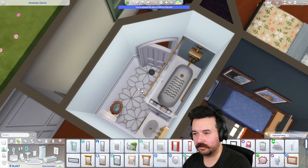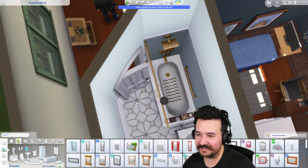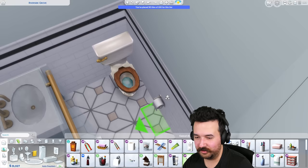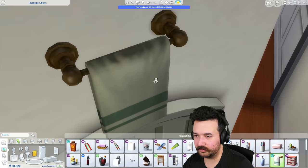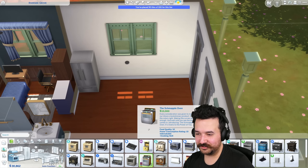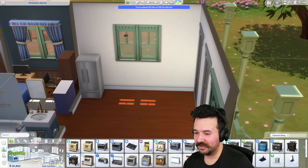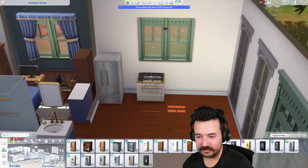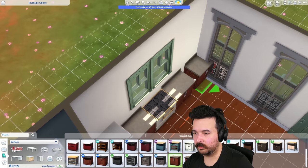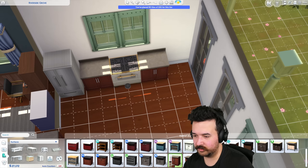I'll do a little detail work - some hand soap and a little towel rack using move objects. Let me test to make sure we can still move around - cool. We've got 30,000 left - there's actually so much money. I actually really like the Growing Together kitchen, I think it's really nice. I'm a bit sad I can't use the fridge that matches it because I really like that fridge for this house, but the required fridge works too. For counters let's go expensive - we don't need to save money.